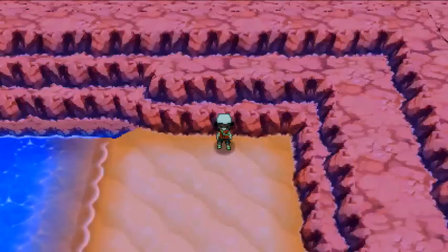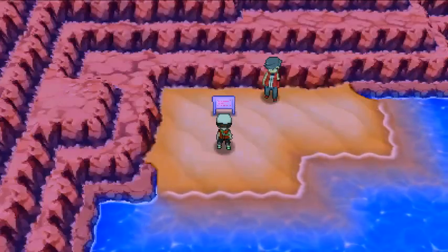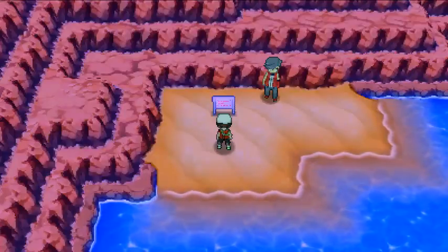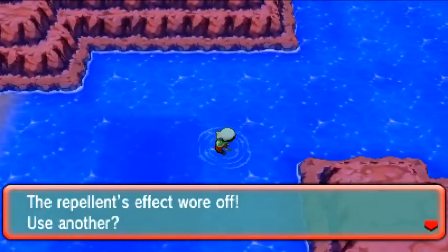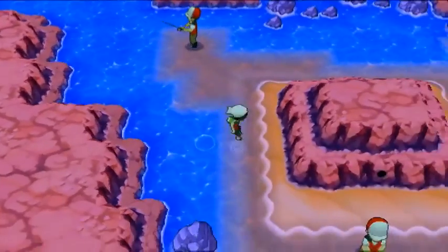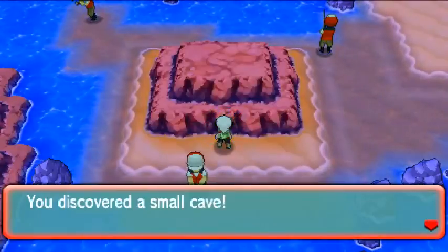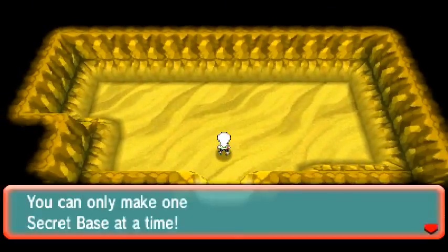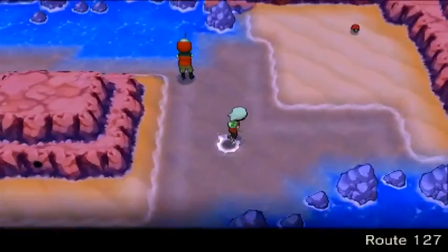On Route 127 there are five secret bases. Getting Max Repel ready and swimming down — here's our first one right here, using Secret Power. One out of five — a nice wide area, not bad. Let's go get the second one.